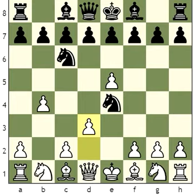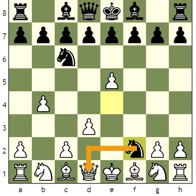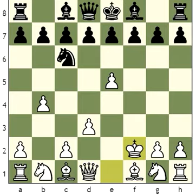Black can get two pawns for a Knight by playing Knight C6 to F2. White is now forced to capture this Knight, else he will lose his Queen or his Rook. So White takes Black's Knight.